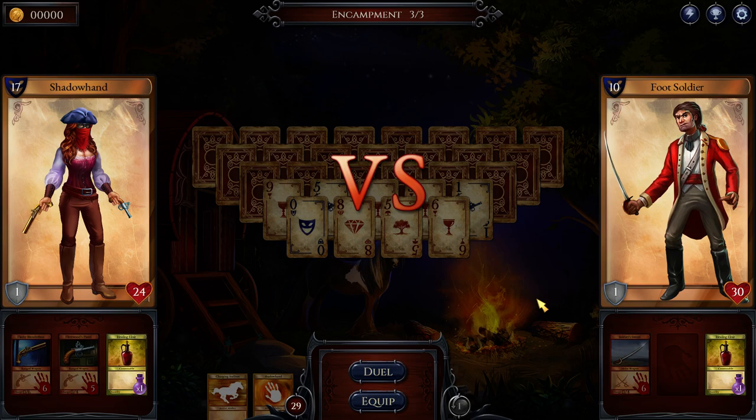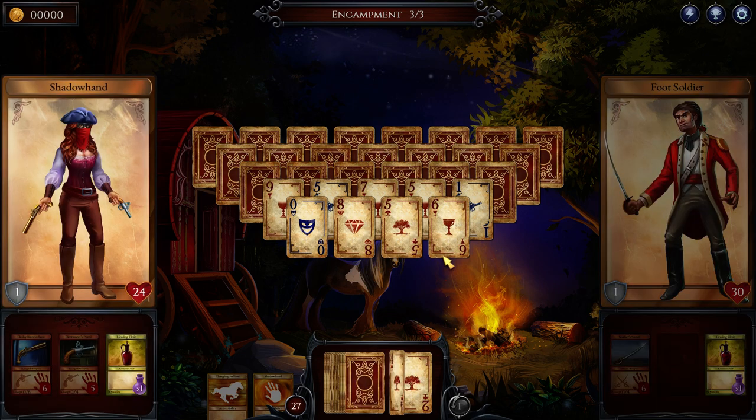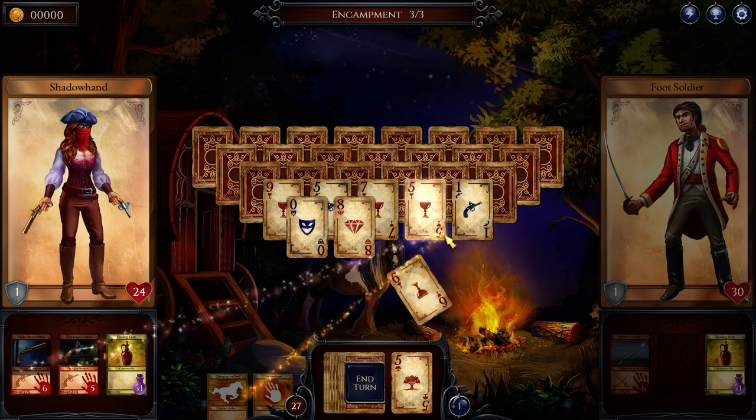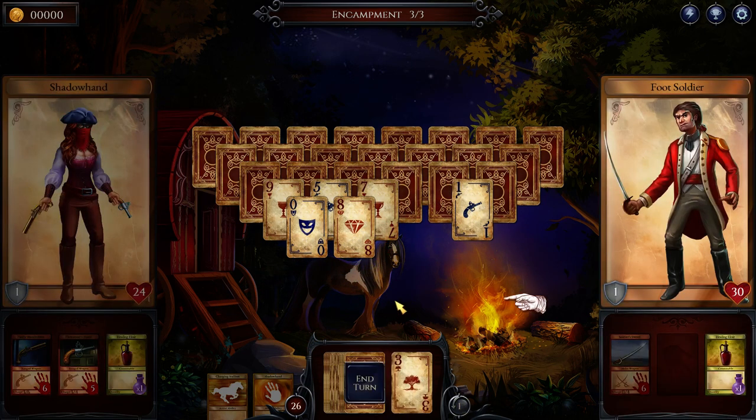Hey folks, Quilleteen here and welcome to Let's Try Shadowhand. Shadowhand is totally just a solitaire game, Grandma. You can play this. You like to play solitaire, right? You've got a card here and you've just got to put a card on top of that that's either one higher or one lower. So I've got a four showing, I can put down a five, and then I can put down a six, and then I can put down another five. It's just solitaire. Easy peasy.